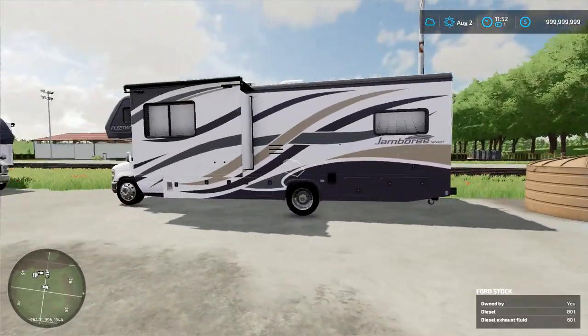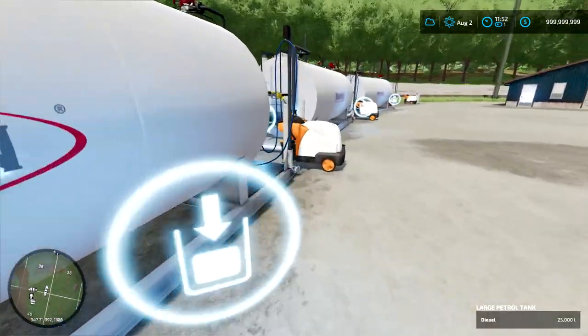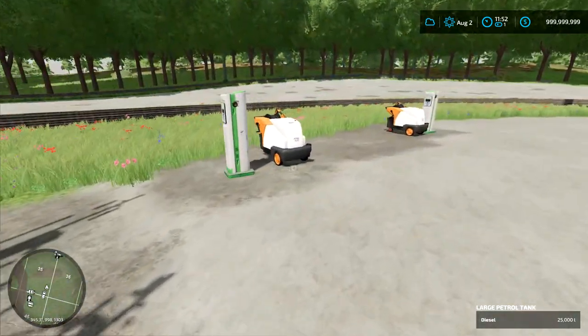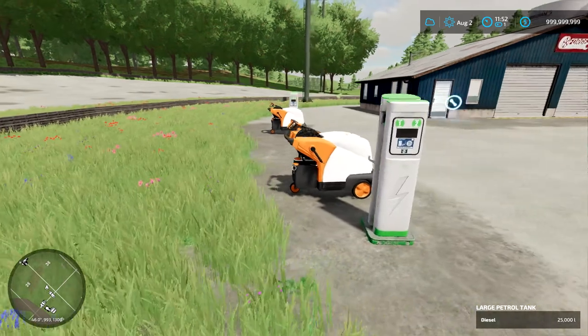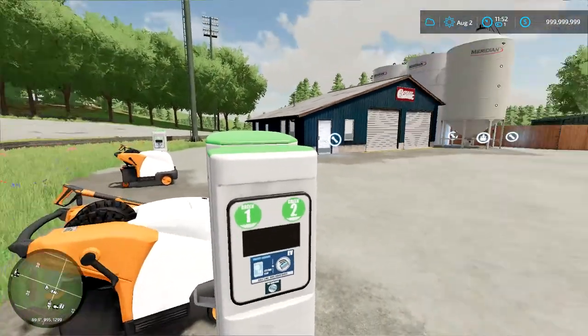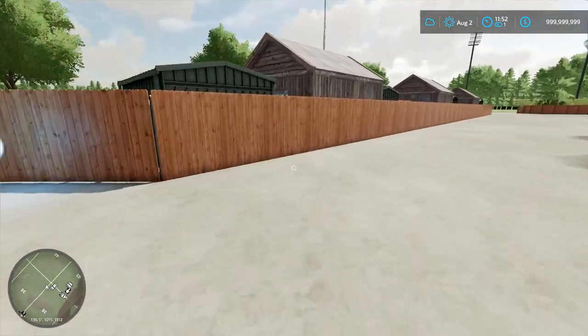We've got some RVs here, and then we've got the water and diesel, and pressure washers for your RVs, and then we've got electric stations so that you can charge your EVs or whatever. We've got a garage and some storage tanks.